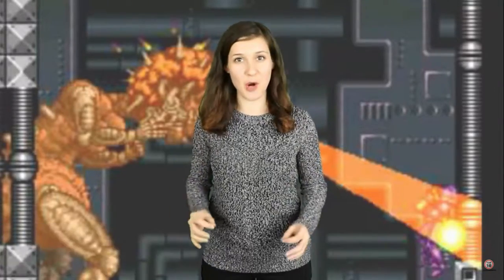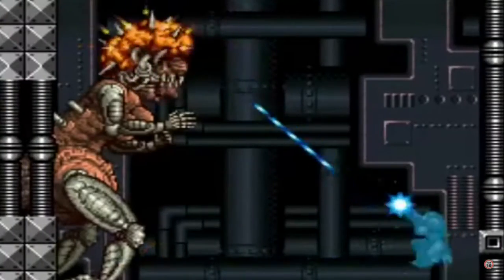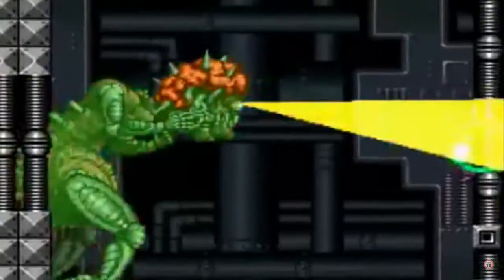Number 7: Hyper Beam from Super Metroid. The Hyper Beam is excessively strong. Samus comes about it during the battle with Mother Brain, after the baby Metroid is killed and explodes all over her power suit. The beams that shoot out of it can pass through walls and enemies, and pretty much destroy anything you fire at, with rainbow colours to boot.